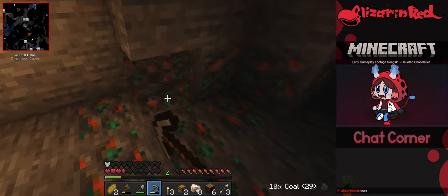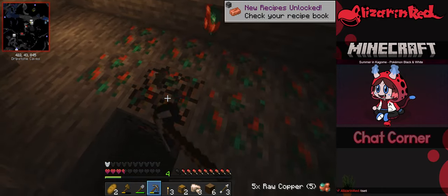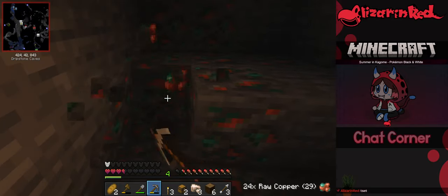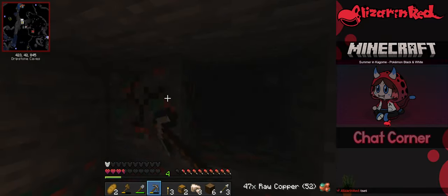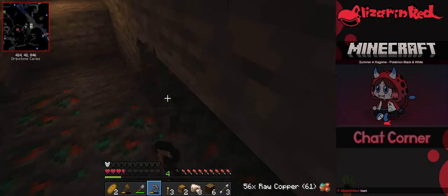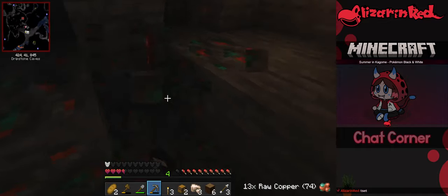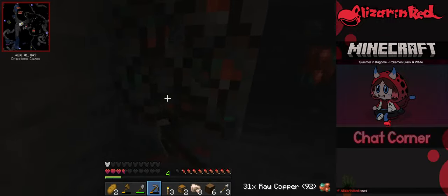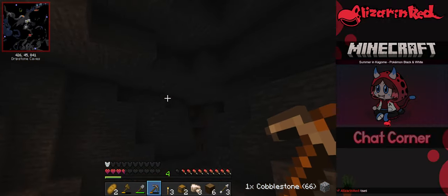Let's grab a hopper while we're here. I do want to make a copper spyglass. Now that's something I could include in my playlist — I don't think I've included Minecraft music in it yet. That's a good idea I just thought of! Got all the copper.